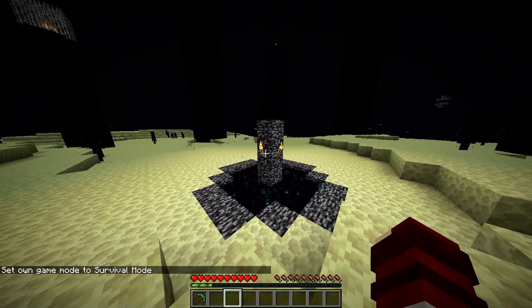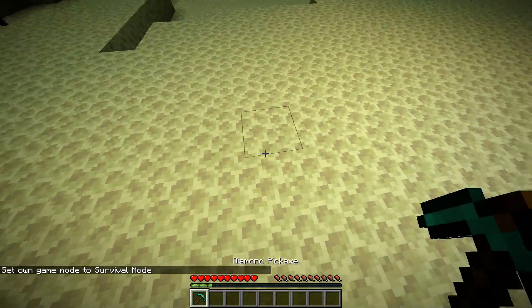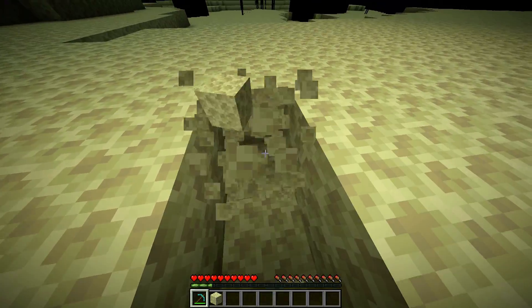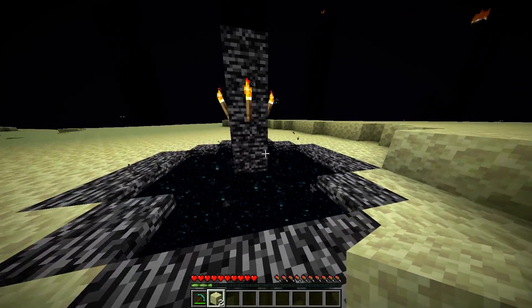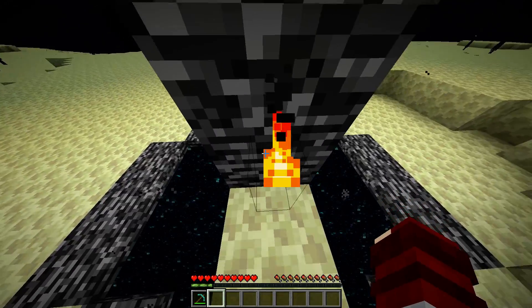So let's say you just defeated the ender dragon and you want to get the egg, but you don't know how. Pretty much all you're going to need to do is just get two pieces of end stone, then come to the barrier right here, above here. And there will be some torches right here.